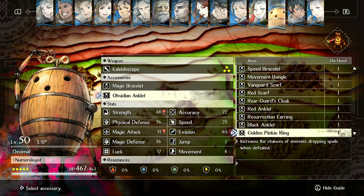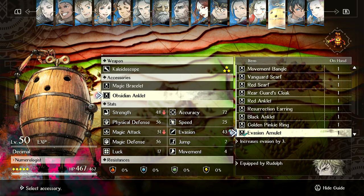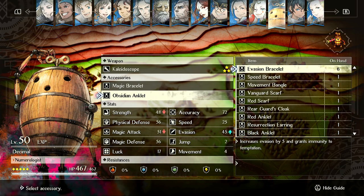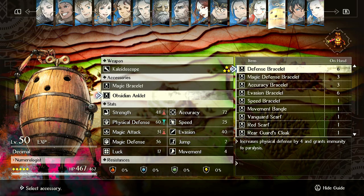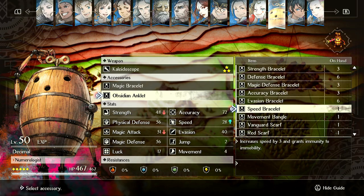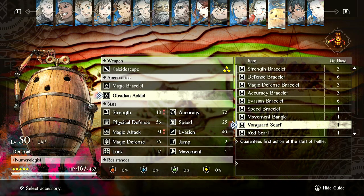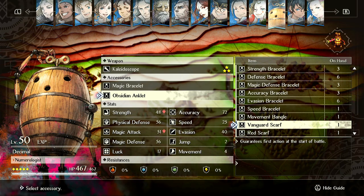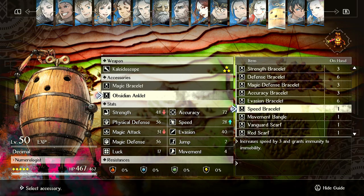Plus 3 in a few stats — some of these items are just used for farming, like the Jade Thumb Ring which is just for gaining experience and doesn't really matter in this game. But overall, bracelets tend to be better than most of these rare items. I would rather have a Speed Bracelet than a Vanguard Scarf — you get more turns and can manipulate turn order. That's way better than just acting first at the start of a battle.